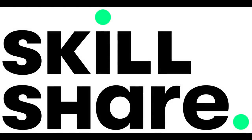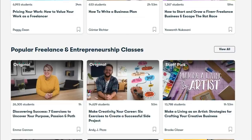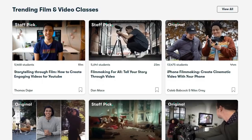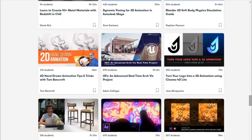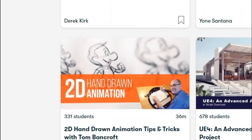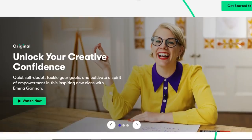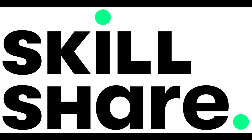A big thank you to Skillshare for sponsoring this video. Skillshare is an online learning community offering thousands of inspiring classes for those looking to branch out and enhance their skills. Topics include graphic design, creative writing, animation, and film and video. I'm a huge fan of classic hand-drawn animation — movies like Disney's Snow White and Cinderella still look great today. I took former Disney animator Tom Bancroft's class on hand-drawn animation, covering flipping, rolling, and charting — a real insight into a classic art form. You can get all of this for less than $10 a month via an annual subscription, and Skillshare have provided a link in the description entitling the first 1,000 people to a two-month free trial.